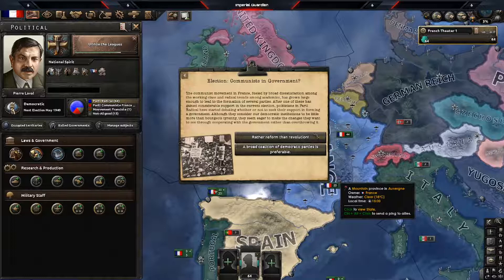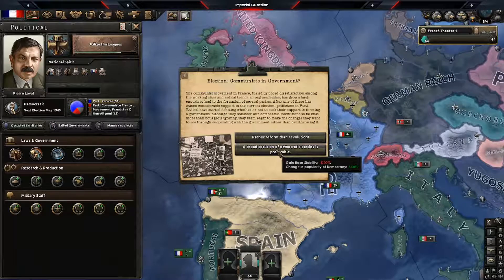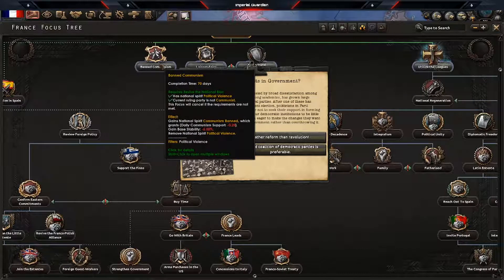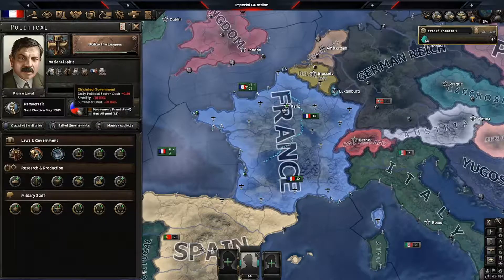We just got an event called 'Communists in the Government.' You can go communist or side with democracy, but here's the thing: you're going to want to stick with communism, because later when you do the national focus 'Ban Communism,' all the communist support splits between the other political parties — democracy, non-aligned, and fascist. The more communist support you have, the easier and faster it is to switch.